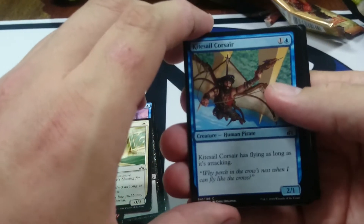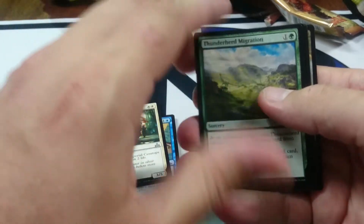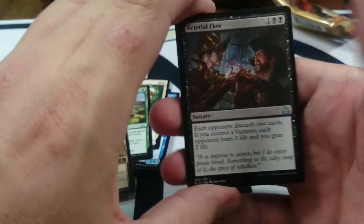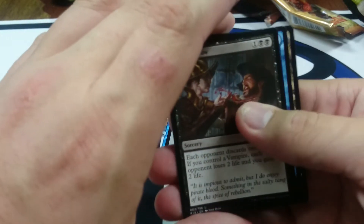Kitesail Corsair is a 2/1 that gets flying when attacking. Pyroceratops gains 2 life when it deals damage. Thunderherd Migration. And Arterial Flow is our last uncommon — it's another City's Blessing card. Arterial Flow makes each opponent discard 2 cards, and if you control a Vampire, each opponent loses 2 life when you gain 2. That seems pretty cool.